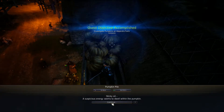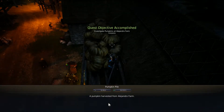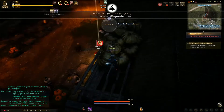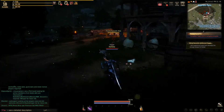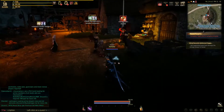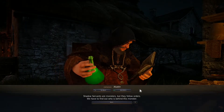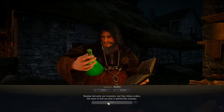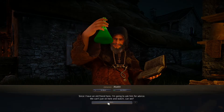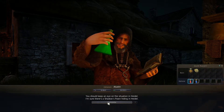And here we are with the pumpkins — a pumpkin pile. Examine it. 'Sticky oil — a suspicious energy seems to dwell within the pumpkin.' Pumpkin harvested. Is this something about pumpkin pie? I like pumpkin pie but a pumpkin pile seems useless — there are a lot of pumpkins. 'Shadow servants are monsters but they follow orders — we have to find out who is behind these monsters. Since I have an old friend here, I'm going to ask him for advice. We should keep an eye on the situation — I'm sure there's a shadow pawn hiding there.'